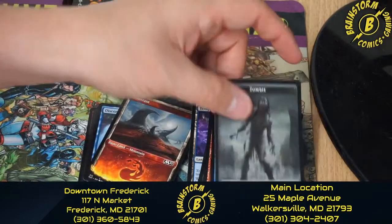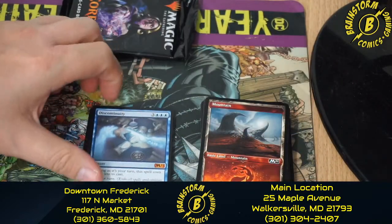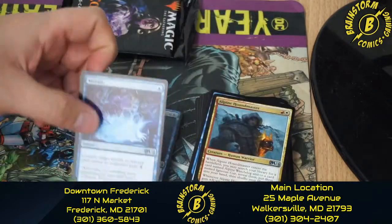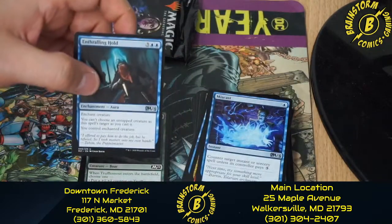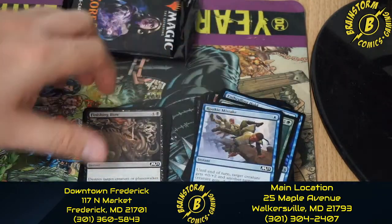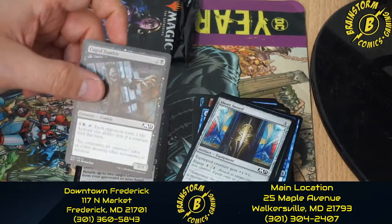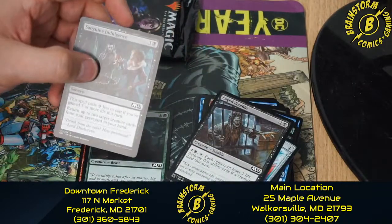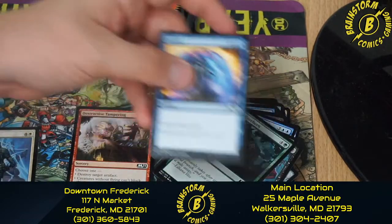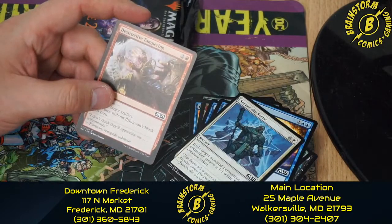In our fifth pack we have a Zombie token and a Mountain — I like the way those new lands are set up. Discontinuity, Alpine Houndmaster, Miscast, Enthralling Hold, Truffle Snout — my favorite named card in this set — Rookie Mistake, Finishing Blow, Short Sword, Cage Zombie, Sanguine Indulgence, Garruk's Gorehorn, Cancel, Secure the Scene, and Destructive Tampering.